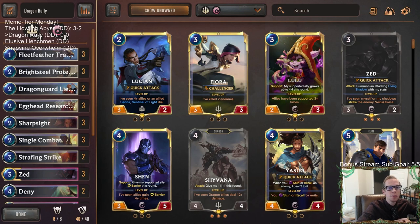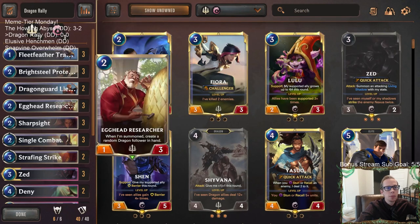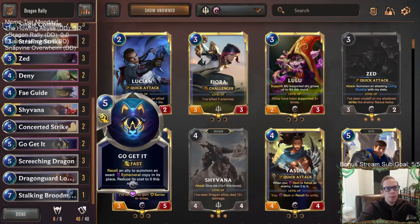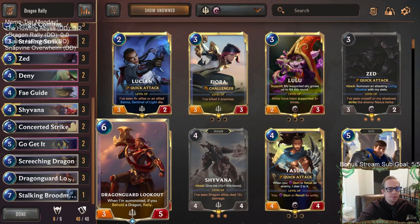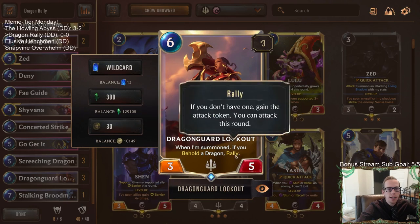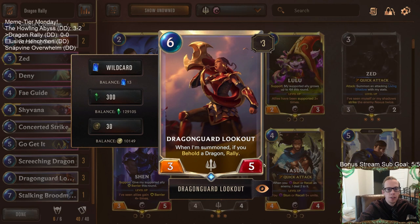Welcome everybody in Twitch chat and on YouTube for Dragon Rally, our next Meme Tier Monday deck. We have a dragon deck - it looks like a pretty normal dragon deck with a bunch of regular Demacia cards, but what we have at the top end is really what makes this deck special. We're playing three copies of Dragon Guard Lookout, this awesome six-drop that whenever summoned, if you behold a dragon, rallies - so we can get extra attacks.